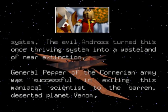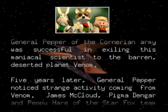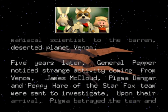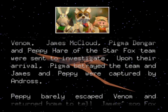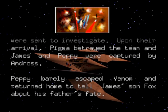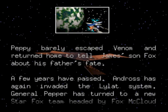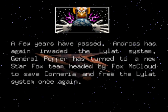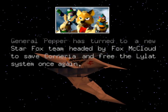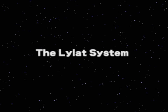Into a wasteland of near extinction — General Pepper of the Cornerian army was successful in exiling this maniacal scientist to the barren desert planet Venom. General Pepper noticed strange activity coming from Venom. This is the story of the first one — this is a remake. Peppy Hare of the Star Fox team, Pigma Dengar — their arrival. Pigma betrayed the team and James and Peppy were captured. Peppy barely escaped Venom and returned home to tell James's son Fox about his father. Years later, Andross has again invaded the Lylat system.